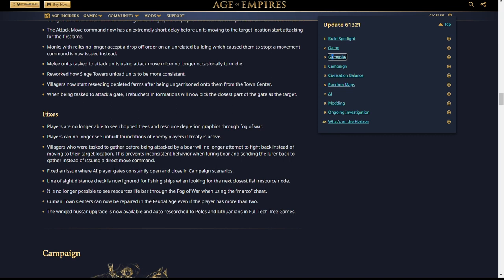An issue where AI player gates constantly open and close in campaign scenarios has been fixed. Line of sight checks are now ignored for fishing ships when looking for the next closest fish resource node — they'll go for the closest fish rather than the closest one in line of sight, making them less likely to run behind shore fish. It's no longer possible to see resource life bars through fog of war when using the Marco cheat. Human town centers can now be repaired in the feudal age even with more than two, which likely applies to custom scenarios. The Winged Hussar upgrade is now available for auto-research for Poles and Lithuanians in full tech tree games.